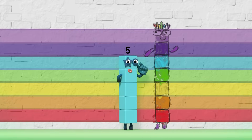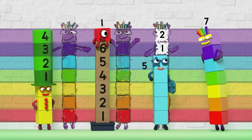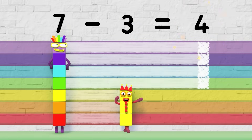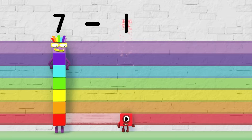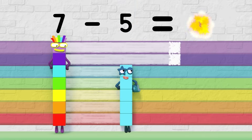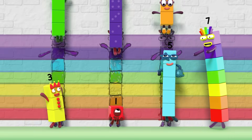You can count the missing blocks. One, two. The difference is two. So, what's the difference? Seven minus three equals four. That's the difference. Four. Seven minus me equals six. That's the difference. Six. Seven minus five equals two. That's the difference. Two. So, make up the difference — and everyone will see what the difference is between you and me.